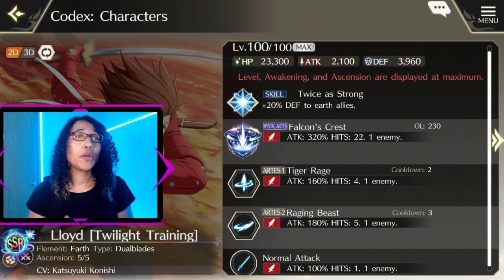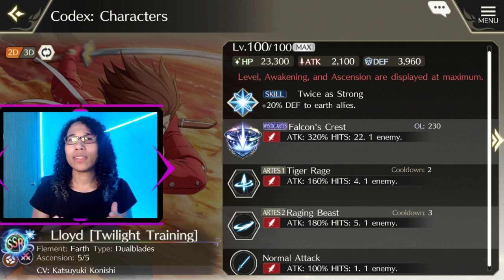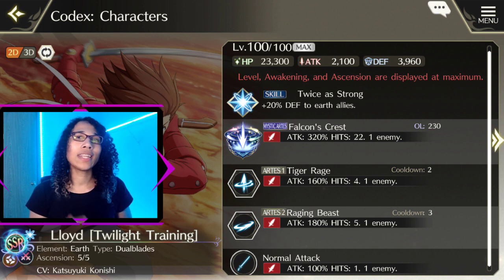Lloyd is an earth element and dual blades type unit. He has below average health, low attack, and the second highest defense in the game behind Aegis. His passive skill mainly aids earth element teams as he gives +20% defense to all earth element allies. The majority of earth element units have very high defense, meaning his passive really fits thematically with the earth element. He has low art turn counts of 2 and 3, giving him little downtime, and his arts also possess a fair bit of hit generation alongside attack ratios, which are pretty standard.